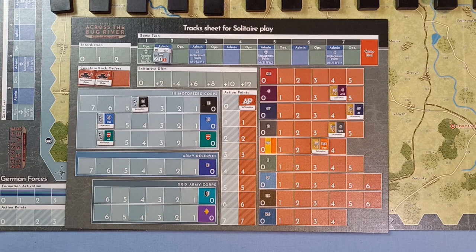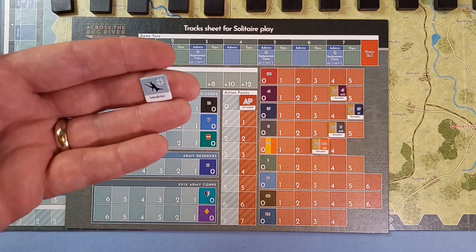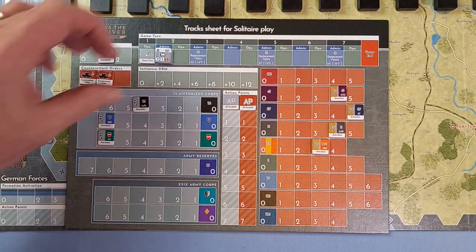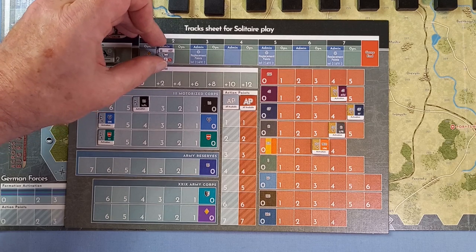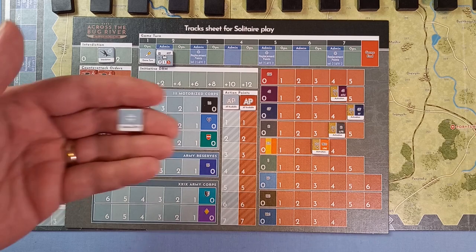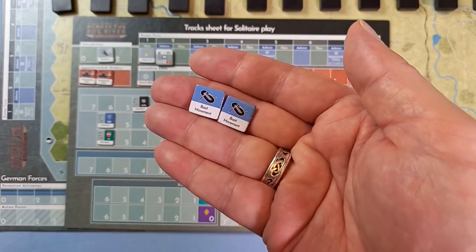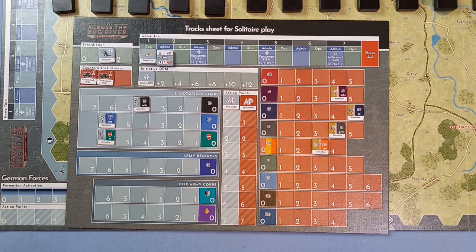There's a reason for that placement: for the first turn the Germans get some advantages attacking across those bridges, which they lose in subsequent turns. Back at the tracks sheet, we can see the values for the German formations. They also get an interdiction marker, which for this scenario goes on the plus one. There's their action point marker, a game turn marker, and for turn two they'll get a couple of engineering units.